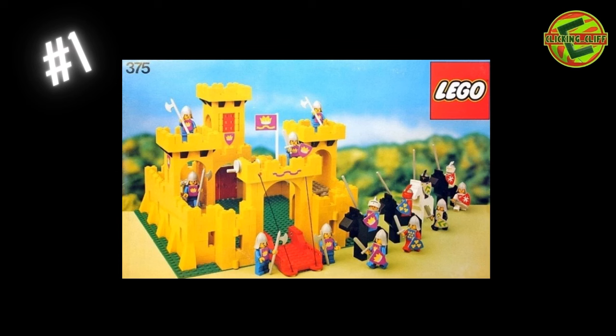And number one — you guessed it — is the Yellow Castle, set number 375, 767 pieces. This is a sought-after set. I'm in search of it even though I'll probably never be able to afford it. Just the yellow castle — classic castle, loved it. Looks like you get thirteen minifigures. The old horses don't even have eyes. One of these days I'll get it.